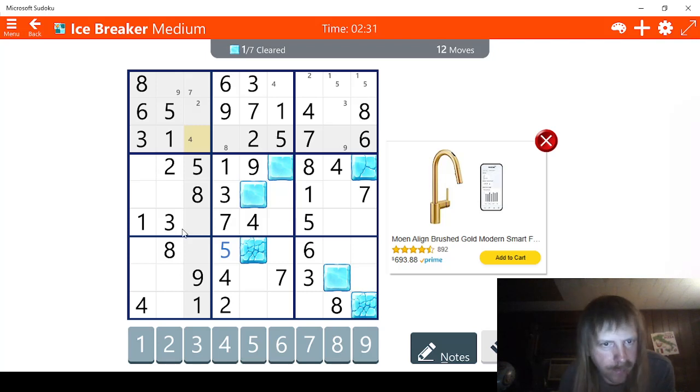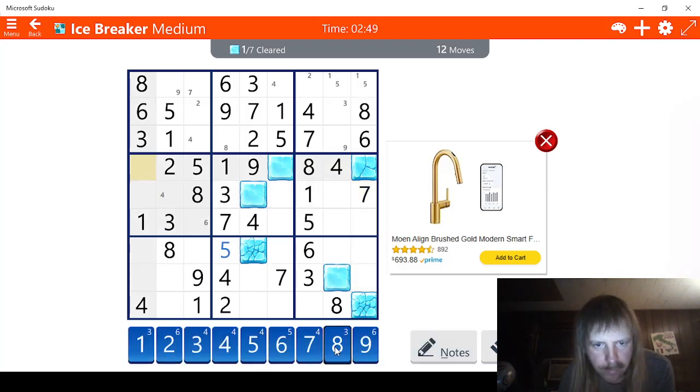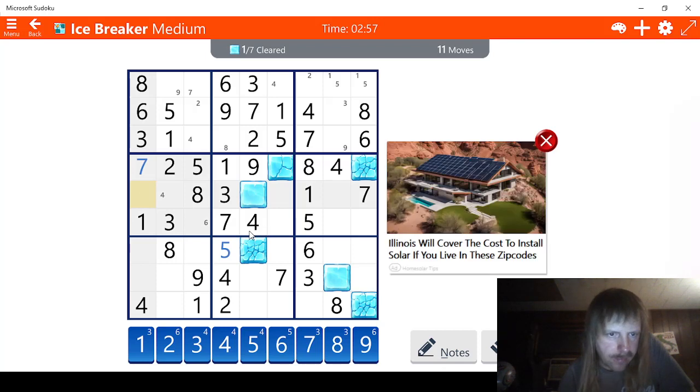What we can do is maybe solve this. Let me check fours. This has to be a four right here. Five, six. That means this has to be a six right here. Seven. That means this has to be a seven right here, which we'll do. And this has to be one, two, three, four, five. This has to be a nine. So we'll hit that.